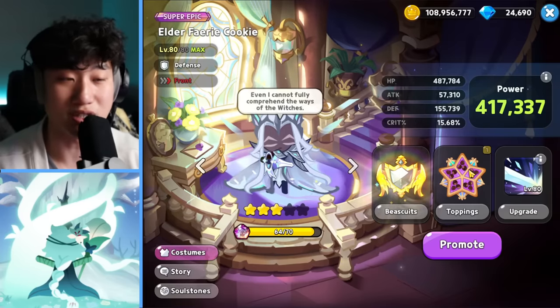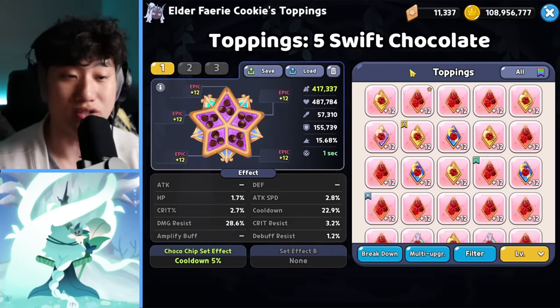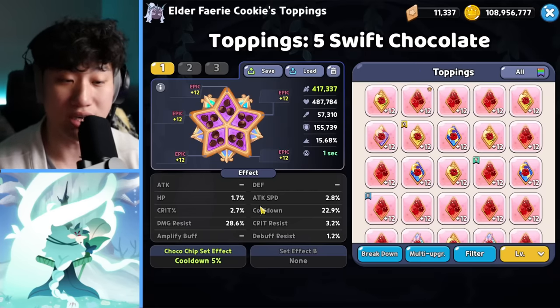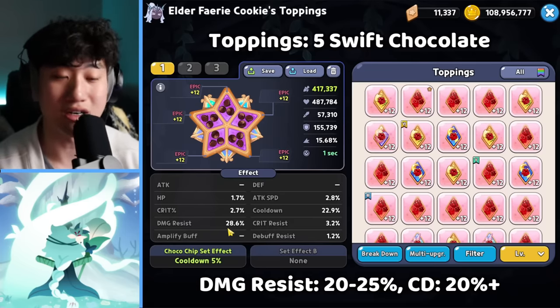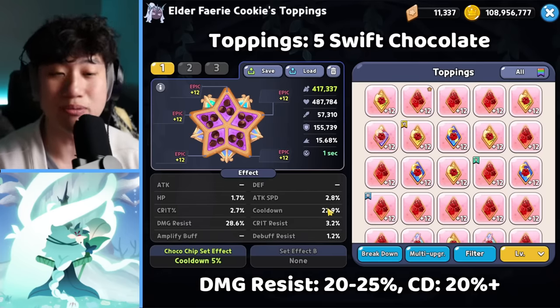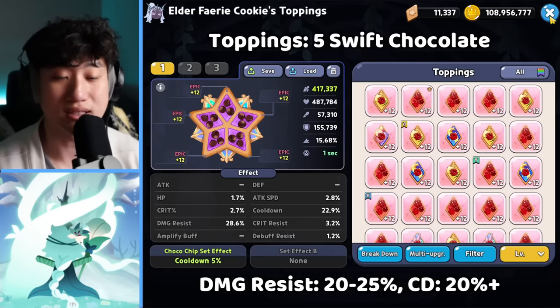Starting off with Elder Fairy — let me talk about the toppings first before we go into the biscuit. We have five of the Swift Chocolate for Elder Fairy here. The reason why is because you want to keep on using the skill to add the prism to your team. We're focusing on damage resist here; around 25% is recommended just because Elder Fairy is not using Solid Almond. He's going to taunt, he's going to take a lot of damage, and the cooldown recommended is around 20% plus — it's going to allow him to use the skill a lot faster, giving extra healing, extra damage resist, and extra buffs.